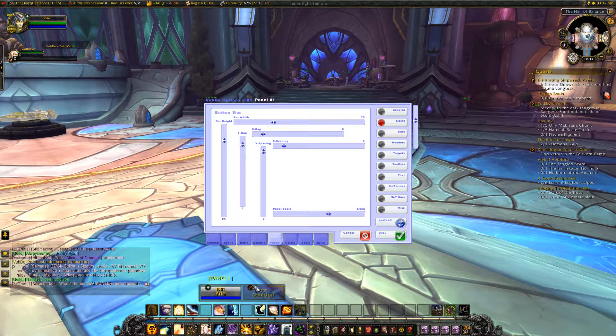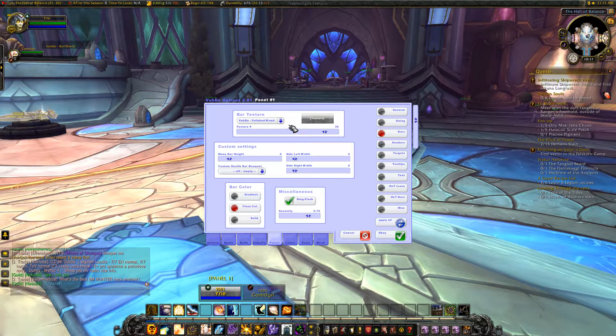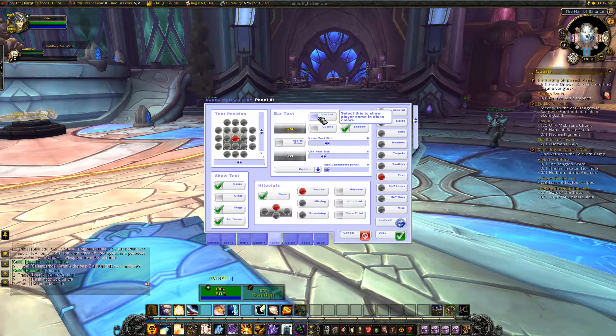I don't like the default look, so I need to change the style to Flat and put it on Gradient. What Gradient will do is change the bar based on health — so as someone gets low on health it'll go red, which makes it nice and easy to see if someone's taking damage. I'm also going to make the text the class color.